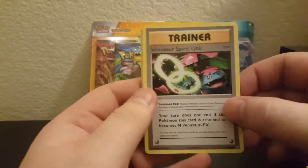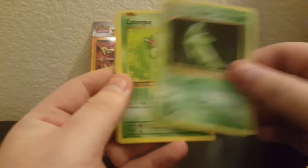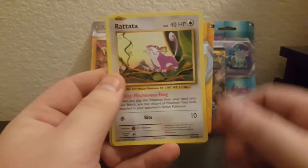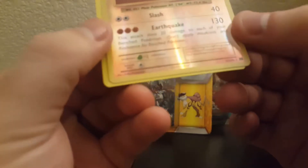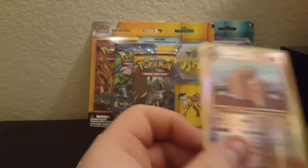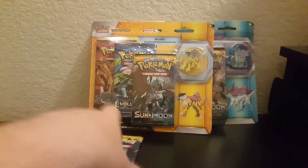Charizard sells for a few dollars. Next pack: Venusaur Spirit Link, Potion, Metapod, Caterpie, Drowzee, Magikarp, Electabuzz, Ratata, reverse rare Dugtrio, and regular rare. We did get a reverse rare, so that's not too bad — it is the Dugtrio. On to Sun and Moon base set.